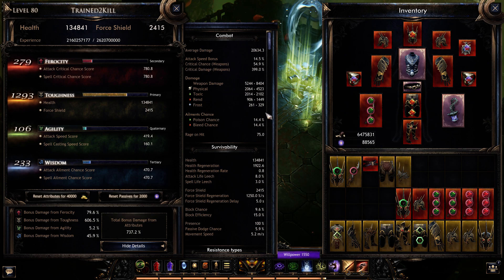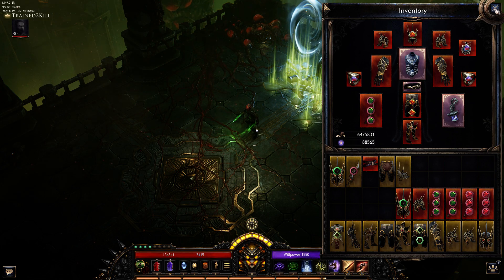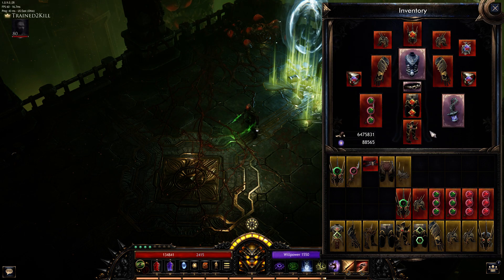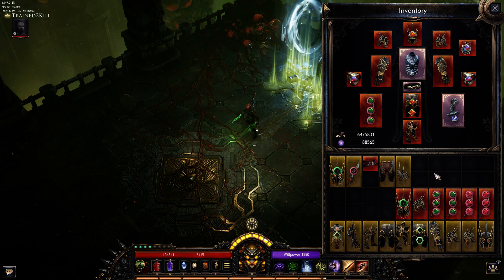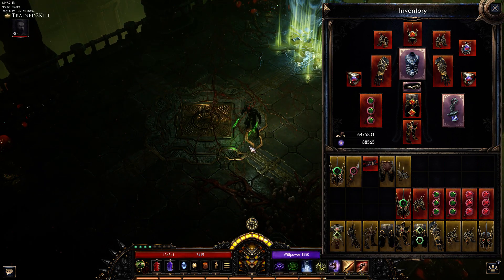I think I covered everything. I know it was a little long-winded, but I wanted to go into detail and explain my thought process and how everything synergizes — so when you're actually seeing the gameplay you understand how it works. When you start putting your build together and getting better gear, it'll make more sense. If you like this build, give it a thumbs up and let me know how your build is coming along.